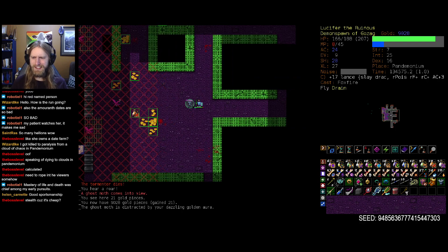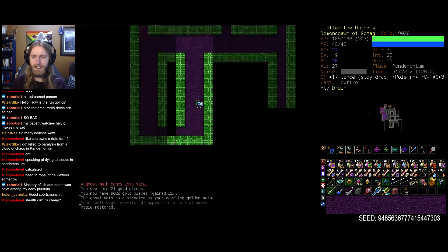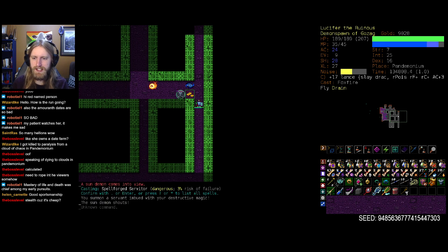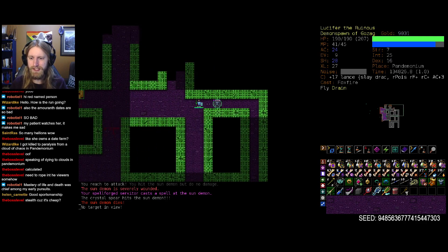The ghost moths are still just chilling, still just hanging out doing their thing. I guess the rest of these buddies just came from randomly about the floor — interesting. On this floor, if we find a gateway out we're probably just going to leave immediately, seeing as how too many invisible enemies means our servitor is not having a very nice time.